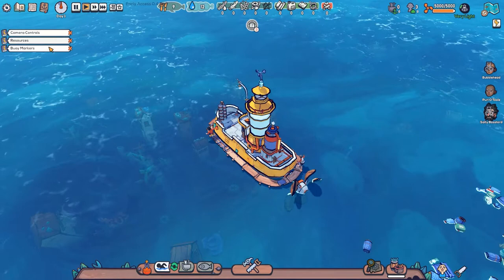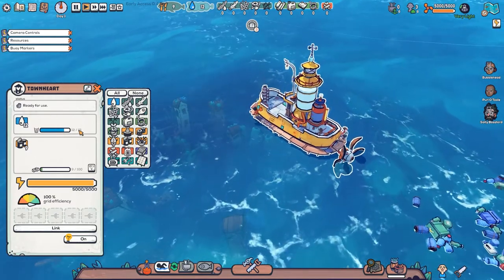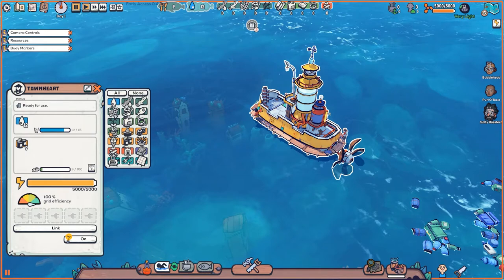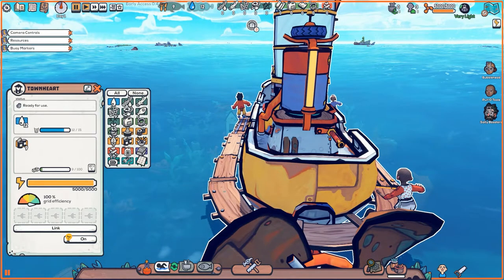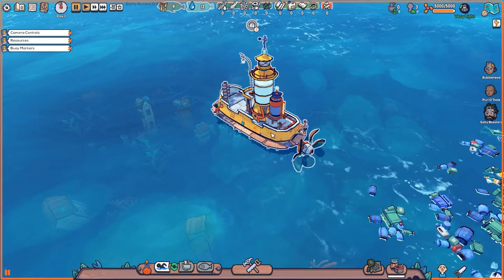So we've got camera controls, resources, and buoy markers. Let's talk about the UI really quick. This is our boat — this is where we get to do our stuff. We currently have 12 of 15 total water capacity. Each person on this boat will consume one water each day, so we need to be able to produce water somehow. Early on it'll be desalination; later we'll find other ways. We have food — one food per day per person. So I've got three days to figure out what I'm going to do about food. Power is being generated by the boat. I can also augment that elsewhere, but the boat gets powered by that crank. A survivor will go crank and charge up the battery to full, and then we use the battery as we go along — primarily to get this boat moving.